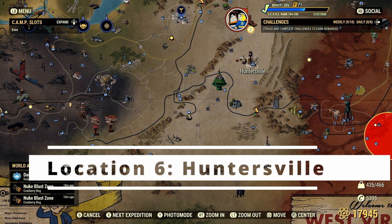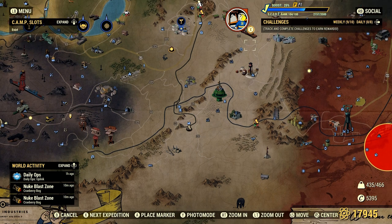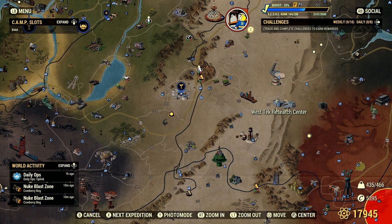Huntersville has lots of super mutants, so just be mindful of that. From Huntersville I head right up to West Tech. At West Tech you just need to search the front where all the super mutants spawn and then run around to the back. A lot of people forget there are super mutants in the back there — most of the time if you can't find any in the front, you run around to the back and half the time there's one back there.